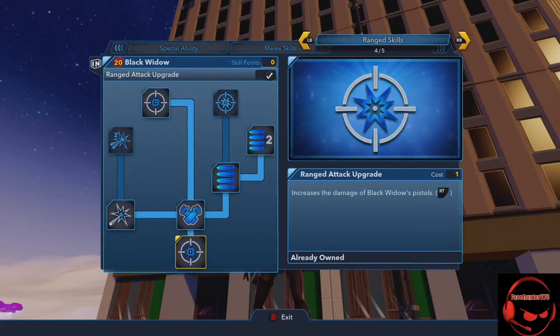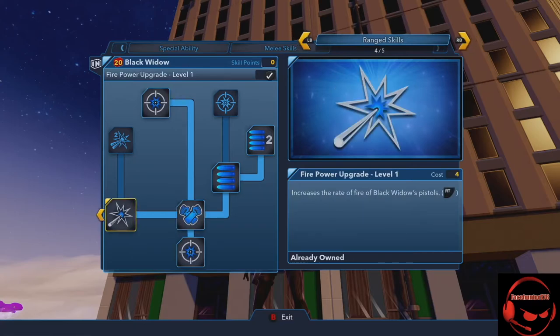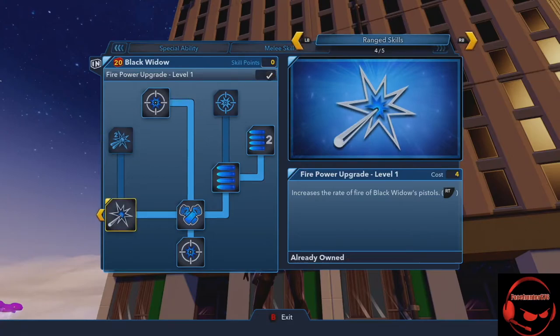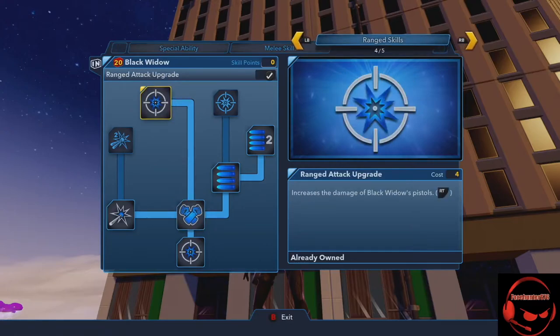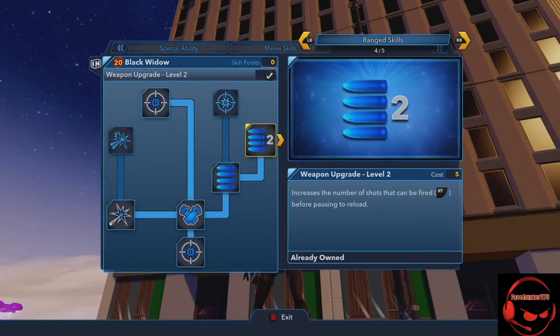I upgraded her ranged attack section a bit more because she relies on her blasters a good amount. Double Trouble lets her use two guns now. There's a fire rate increase as well. I went more into Range Attack Upgrade for more damage, and then Weapon Up, which gives her more shots fired — so she has a lot more bullets in the chamber.